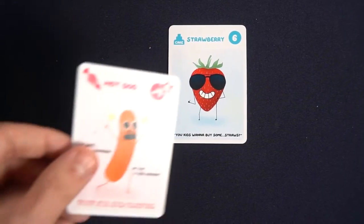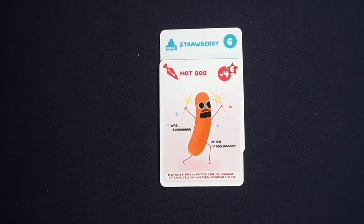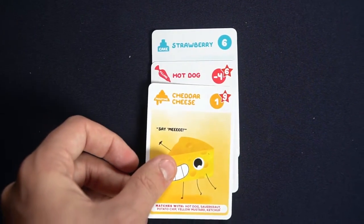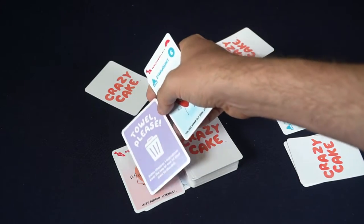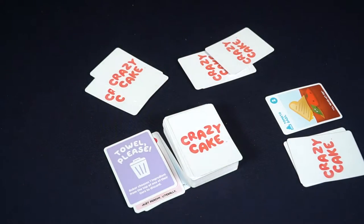Some cake fillings and toppings connect with each other in matches to form bonus points. Other cake pieces may include negative points, and some may be higher or lower than others. Additionally, there are sabotage cards — some cards say things like food fight, which have a unique agenda, or flip the table, which changes the way play works as opposed to just building cakes.